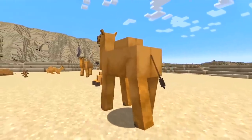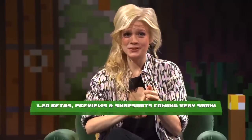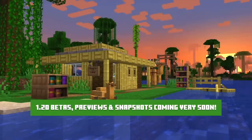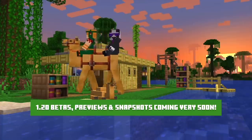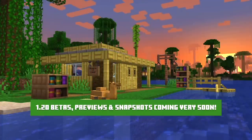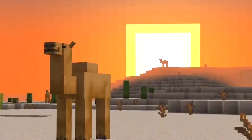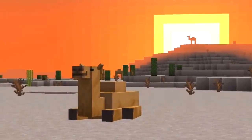Some features are amazing and perfectly polished immediately, and some features need a lot of work — and they don't know until they let us play with them, which is why 1.20 snapshots are starting very soon. They hinted it's just a few days away. But what will be coming in those early snapshots? Well, we have a list of features which are very far in the development process — so far that they're showing us versions of these at Minecraft Live — so you can expect some number of these to be in that first snapshot.